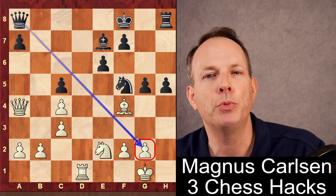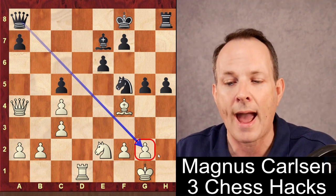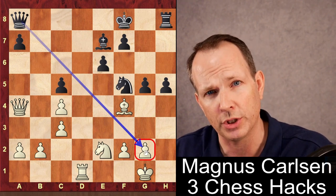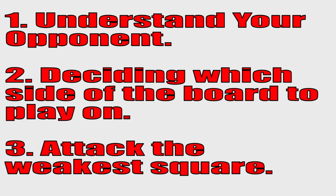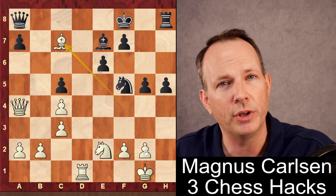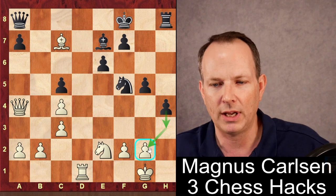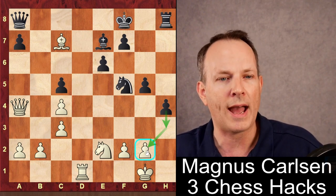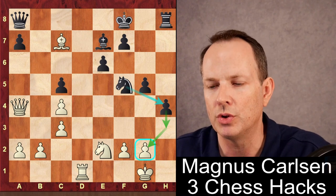That looks like a strange move — why move your Queen all the way to the corner of the board? It's so he can attack the weakest square in Giri's position: the G2 square. So we've got psychology of the opponent, playing on the correct side of the board, and targeting the weakest square in front of your opponent's King. The Bishop goes to C7, H4, F3 — obviously the idea of H4 is to further attack G2, and the Knight can come into H4 to collapse the G2 square.